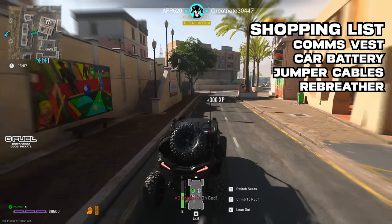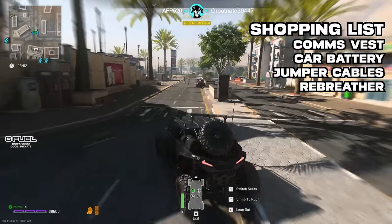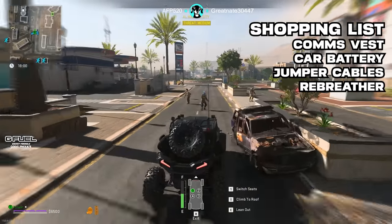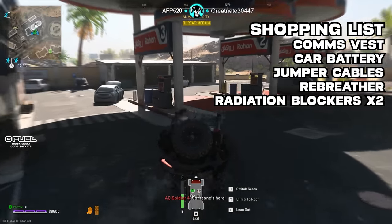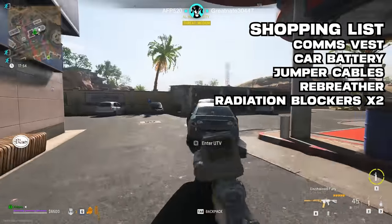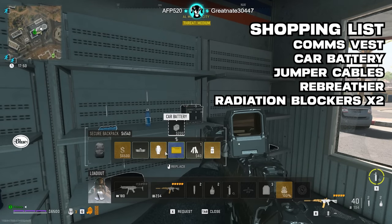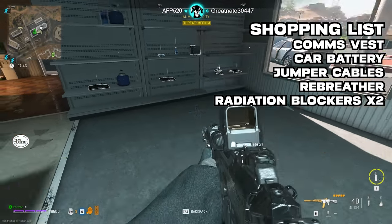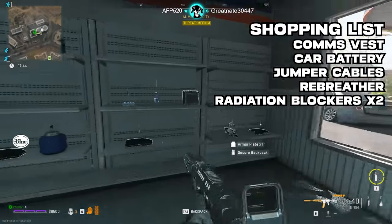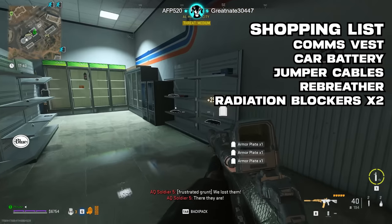Next up is the rebreather. A rebreather can be found in medical bins, but can also be bartered for with an imported tea and hard drive — also very common items at gas stations. The rebreather is not necessarily required for one of the weapon parts depending on which spawn you get, but I'd just grab one anyway considering how easy they are to acquire. Next, grab two radiation blockers. They're needed to get one of the weapon parts and work far better than gas masks in here, since the gas hits really hard and breaks masks quickly.